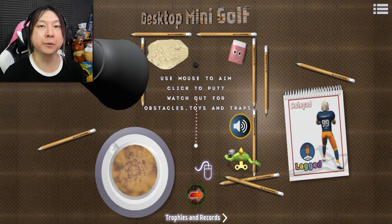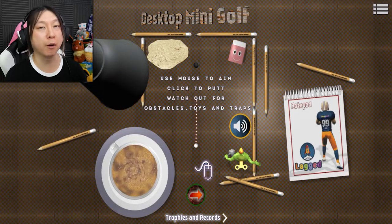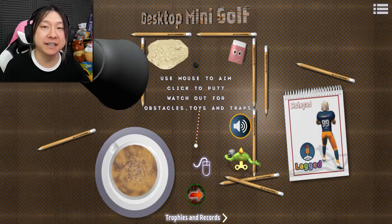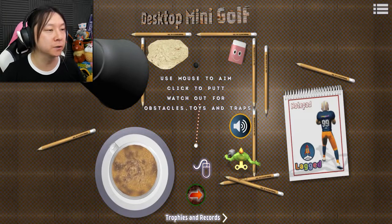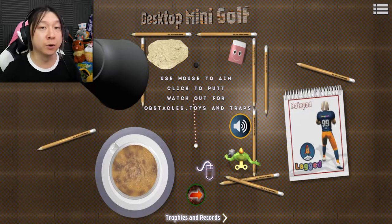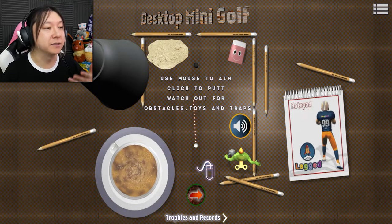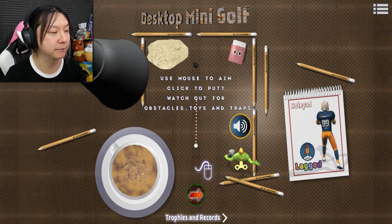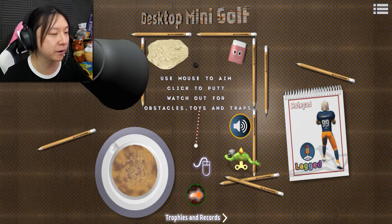Hey there guys and gals, it's grrbeegly with another episode of Gaming with grrbeegly. I'm once again playing another random one-shot from lag.com. This game is called Desktop Mini Golf — it's not a computer desktop but an actual desk, and we have all these obstacles made up of erasers, pencils, and knickknacks you normally find on a desk. It says use the mouse to aim, click to putt, watch out for obstacles, toys and traps. Seems pretty simple but with a really fun goofy setting, so let's get started.